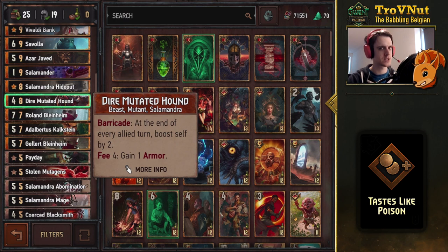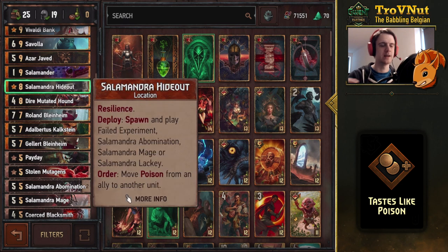We also have another Salamandra engine — the Dire Mutated Hound — at four base power for eight provisions, which isn't great, but it also has two armor. At the end of your turn, if it still has armor it boosts itself by two, and you can reapply one point of armor for four coins, which you can get back after two turns. It's a handy engine card and counts as a Salamandra unit.